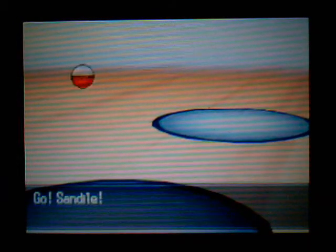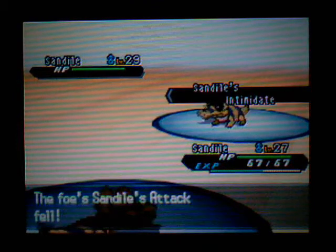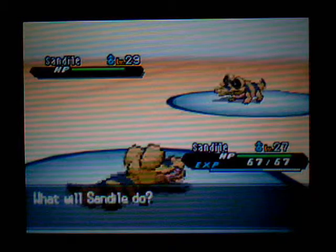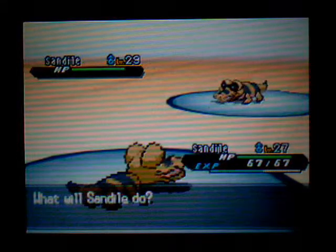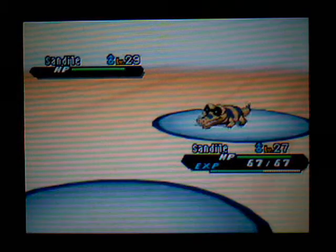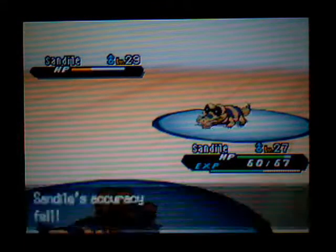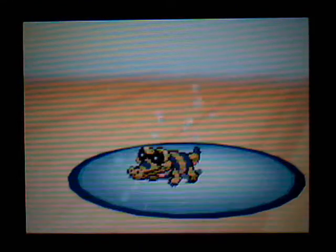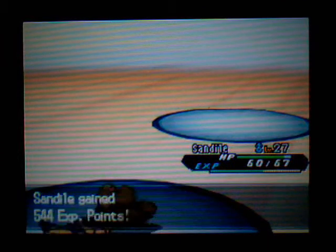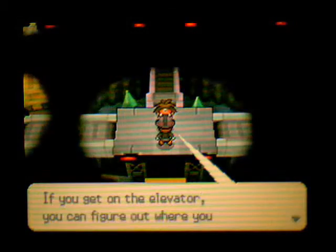Now for a mirror match — Sandile versus Sandile, who's the toughest? We've got Intimidate in this corner, Intimidate in that corner. Because my Intimidate activated first, it means I'm faster. If this Sandile knows Dig, I should wait for it to use Dig first, but I don't think it knows it. I taught my Sandile Dig via TM so I don't know what level it naturally learns it. It used Mudslap — a bit annoying. Hopefully I can just hit with Dig. No big problems yet, but it's early days — might run into some problems later.